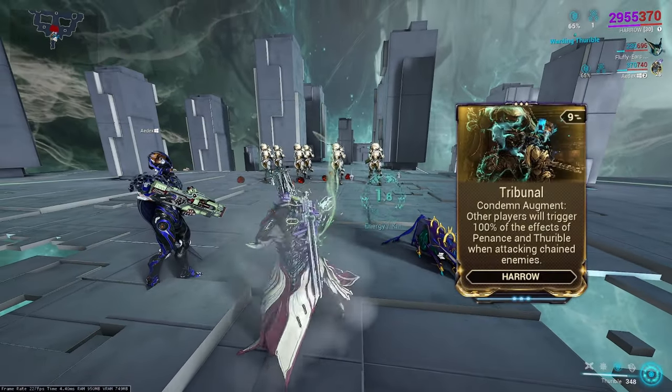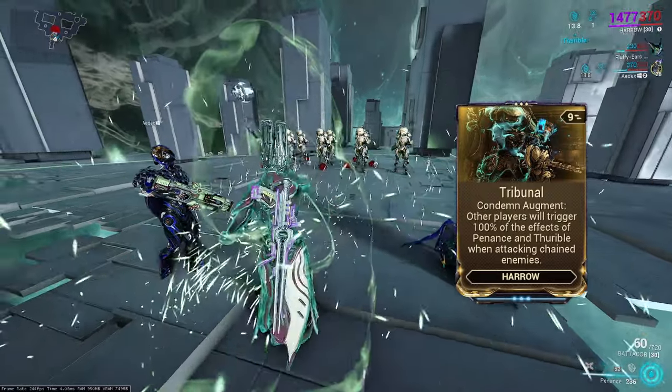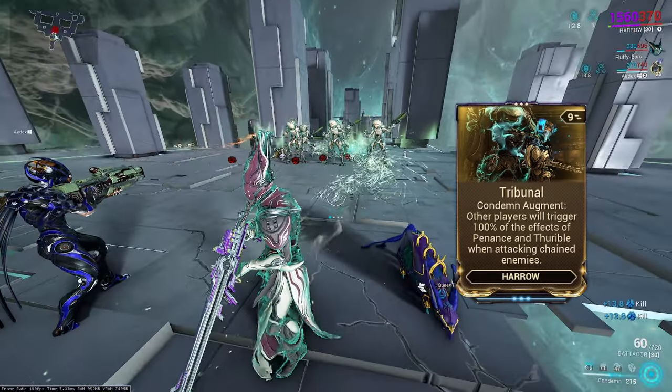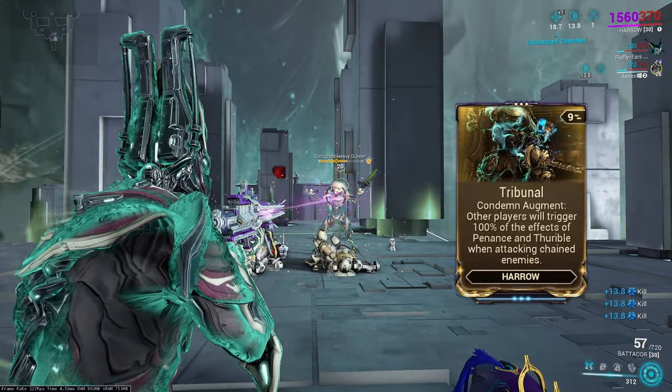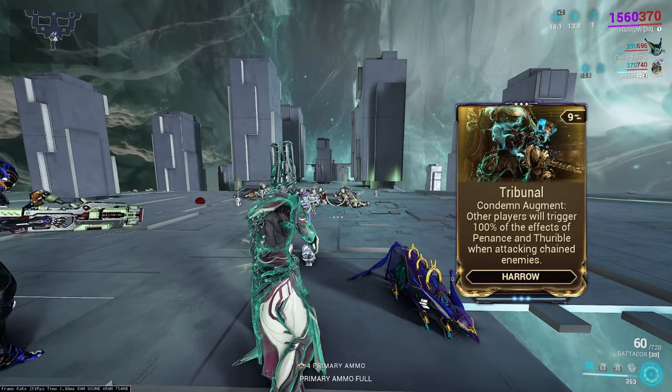Condemn's augment is called Tribunal, which works directly with his second and third abilities. Any enemy affected by Condemn's crowd control will let your allies activate Penance and Thurible at full strength when killing those crowd-controlled enemies. This is a fantastic mod that you should definitely check out.